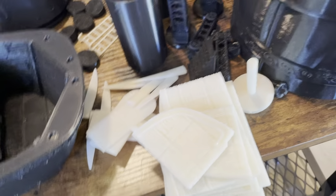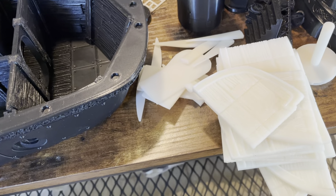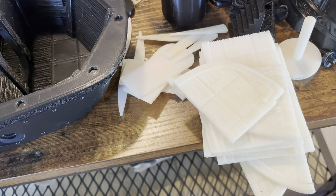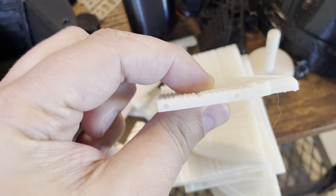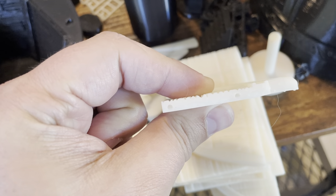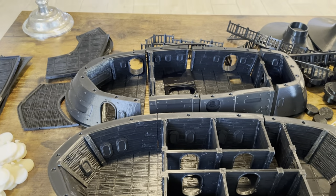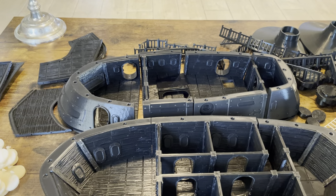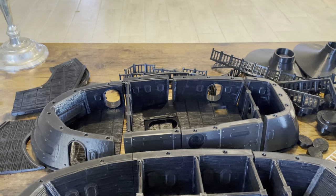On top of that goes the top level, which is printed in resin. I usually do that because it's a slightly awkward shape on the bottom. There are eight pieces here. All of the levels have alignment holes that are sized for filament — I usually include a couple yards of filament for you to cut up and use to align all the little holes when assembling all of the bits.